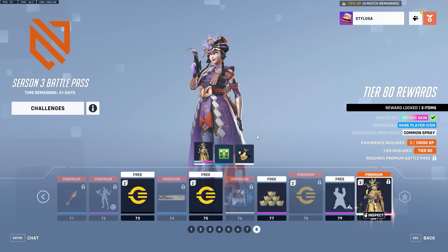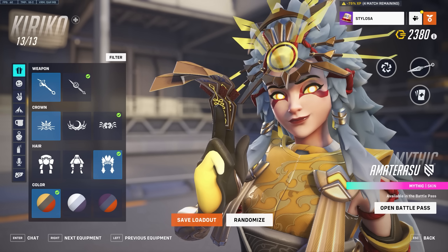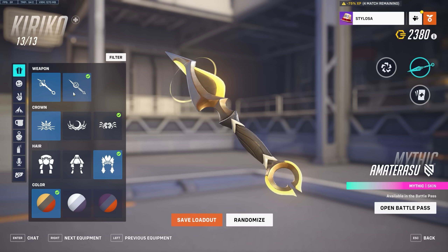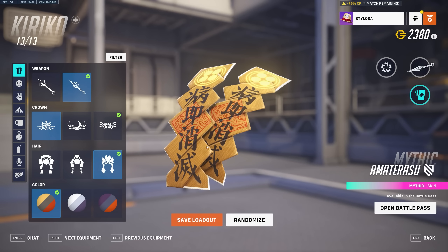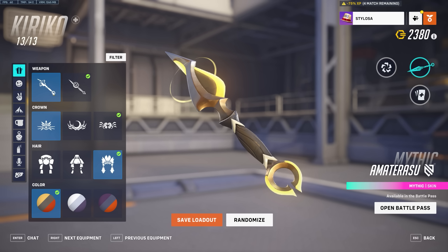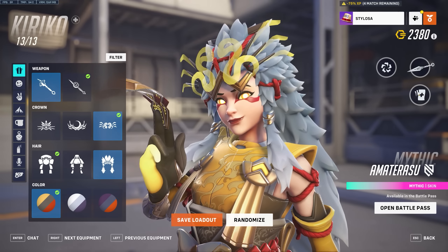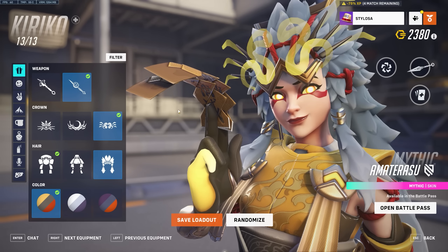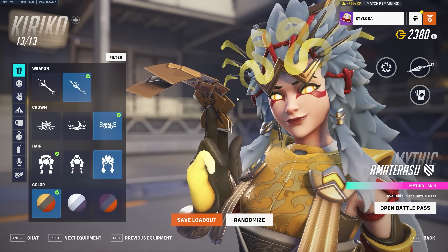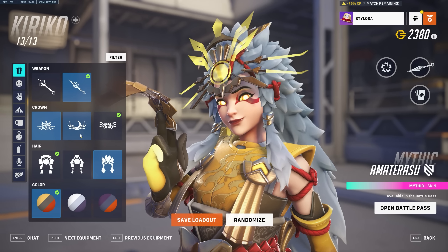Then we finally move on to the Mythic skin. Let's go to the hero gallery because it's actually easier to show this skin off there. The weapon variants — you've got two, and they also change the charm. The original variant has a kunai that looks pretty sick. Then you get a second variant which I'm not too hot on, but it also changes the charm, and I kind of like that charm. I'd like to be able to mix and match the charm with the other weapon. You also get three different crown options. My favorite is the first one — it looks fuller and bigger. That's the one in all the promo material, probably Blizzard's favorite — it's a sun motif. Then you've got the moon, which is pretty decent but probably my least favorite. And then you've got the serpent.